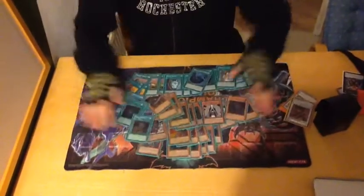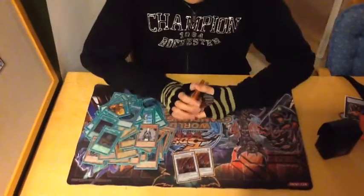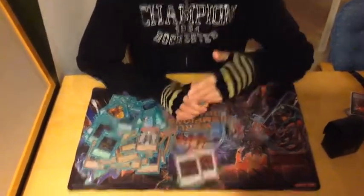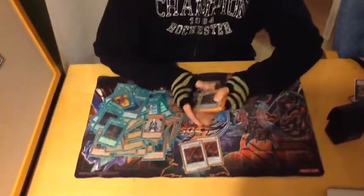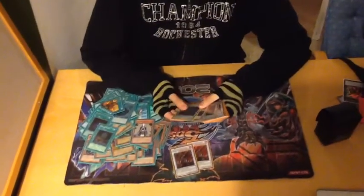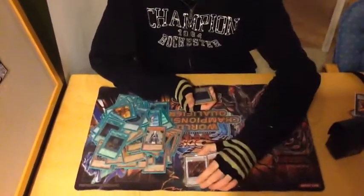The extra deck is... so the deck pretty much works like — this is like a bad Infernity deck. You Trade-In for the Norialis, you play the Phantom, copy the effect, and then you have Malicious and Plague Spread in Grave, hopefully, so you can keep making synchro plays.